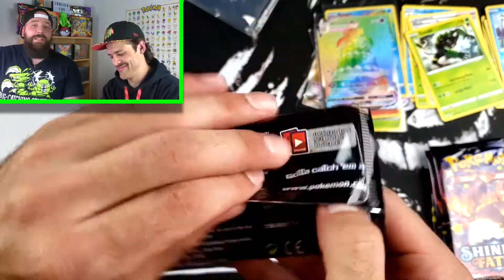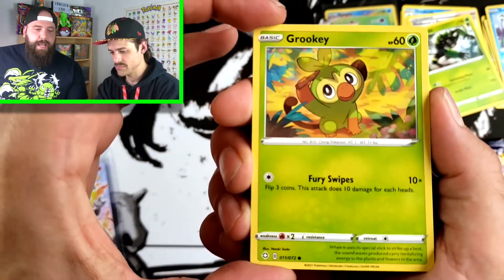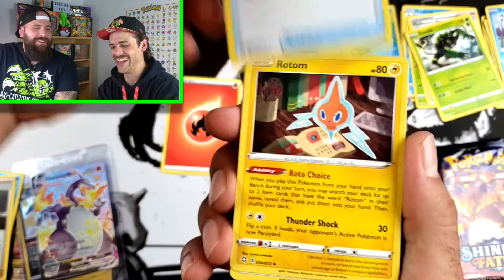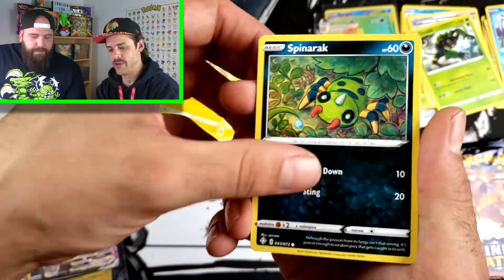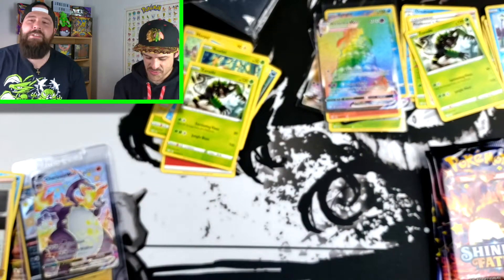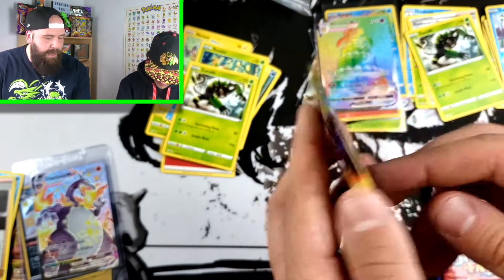Jumping into the Zards - let's see if there's another one. Imagine two Zards in one ETB! I've seen someone pull two Zards before - the channel PokéRev - that was the craziest 12 packs I've ever seen opened in a row. Kogurd, here we go, your first Zard pack. Another shiny - let's go, that's number four! Galarian Corsola! You called it! I have not seen that on the channel yet. There are 122 in the Shiny Vault, but that's one I don't see too often - a pretty sick pull.